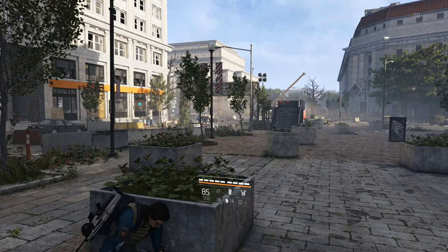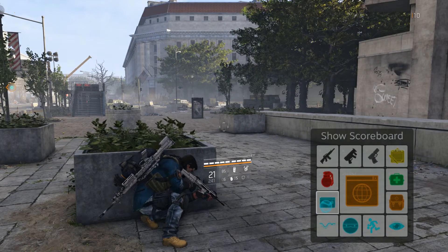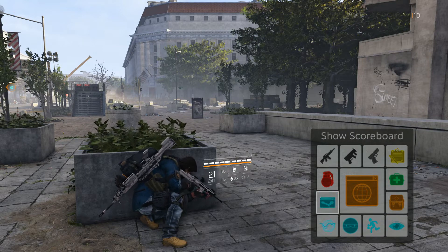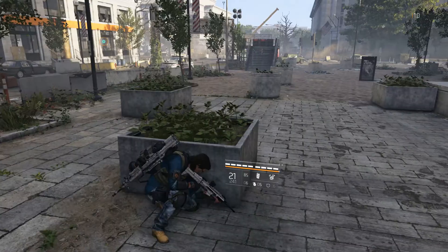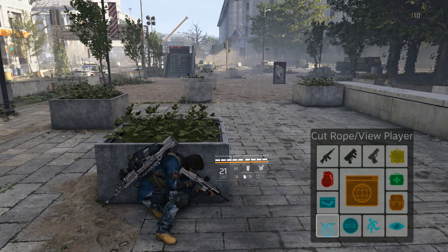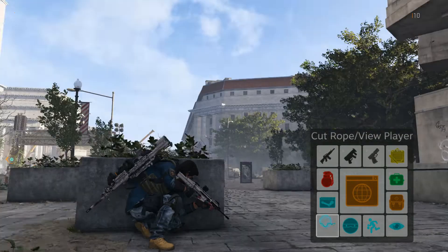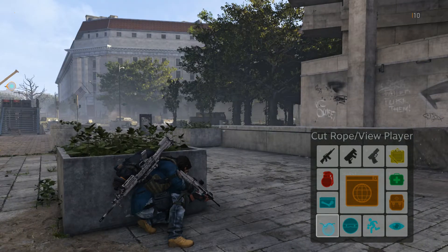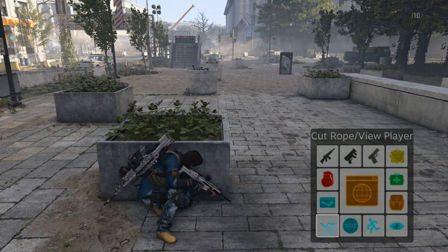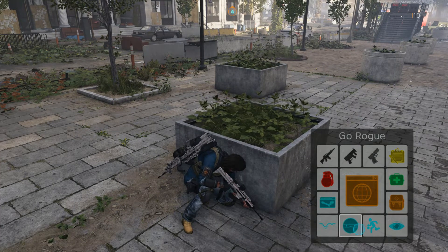You can just cancel it, or you can aim and that'll cancel it too. Show scoreboard is something I put in here — these bottom ones are kind of just extra stuff I was figuring out. Show scoreboard would be useful in PvP. I haven't played any PvP yet, but I put it there to see the scoreboard. Cut rope is in the dark zone — if you want to cut the rope so someone can't get their loot out, this button is what you need. And go rogue — in the dark zone you could press the button and go rogue automatically instead of having to attack someone first.